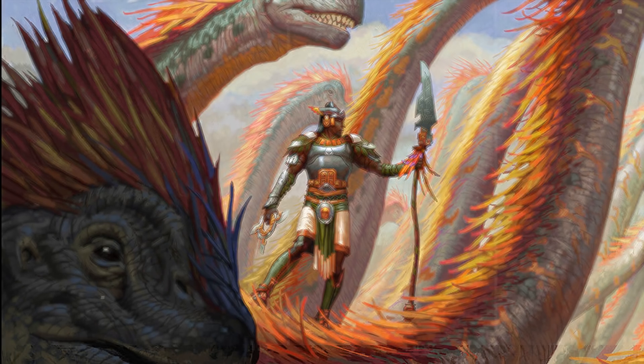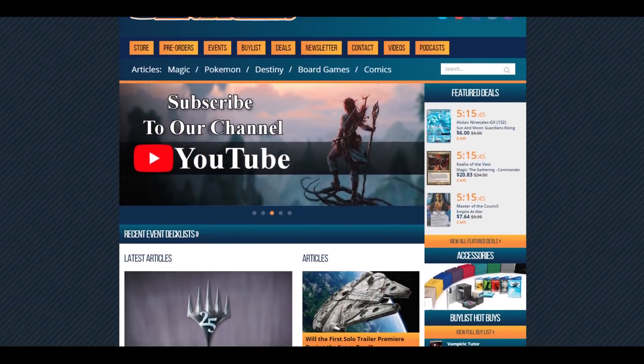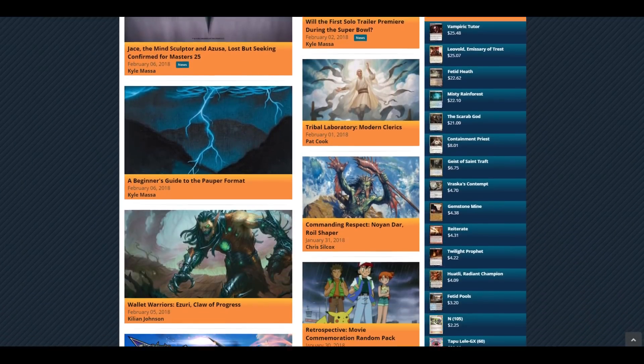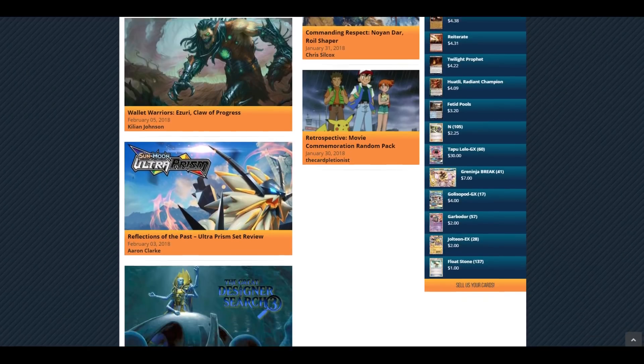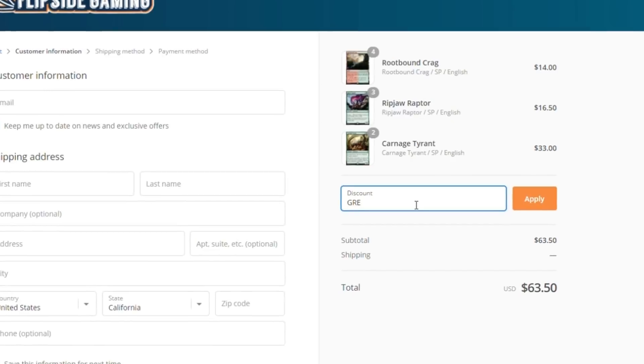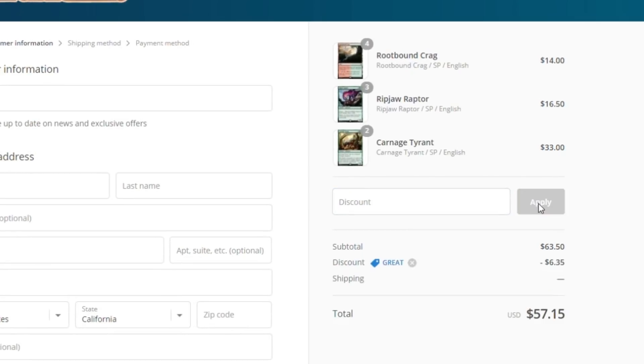As I always do with my deck techs, I got to give a quick shout out to my sponsor over at flipsidegaming.com. If you want to buy magic singles or products, go over there and use my promo code GREAT at checkout. If you do so, you can save 10% off purchases over $10, saving money on your magic cards while also supporting me.